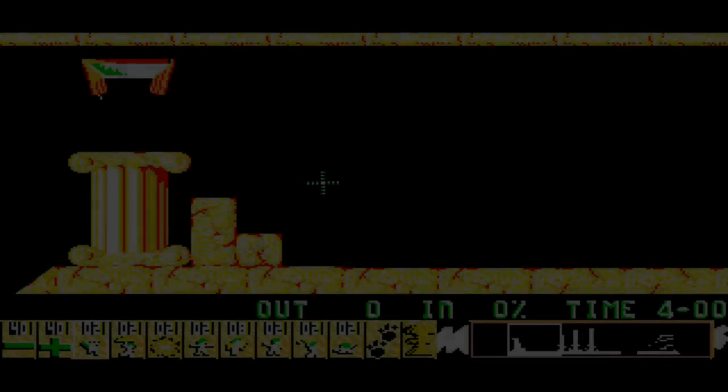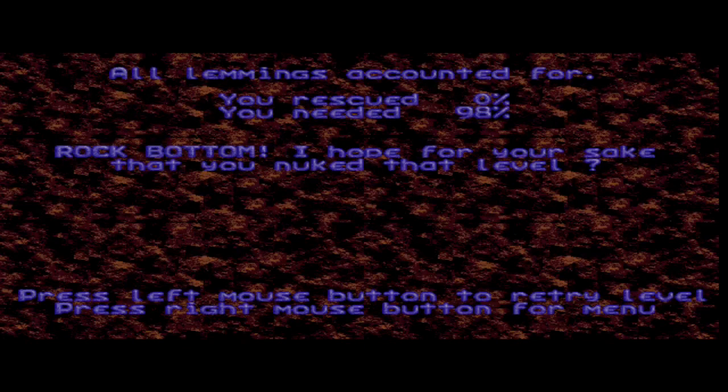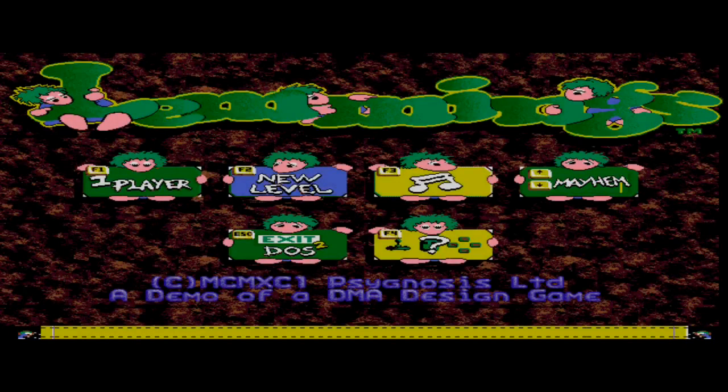I don't know how many levels there are. Wait - level three again? I already did this one. Let's get back to the menu. Right, mouse button for menu. Let's do mayhem - oh god, I'm scared. This is where it all comes unraveled probably. Level four: 'and then there were four.' What is the deal with this level?